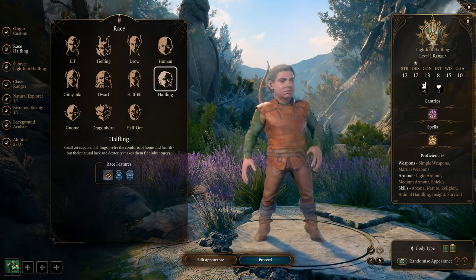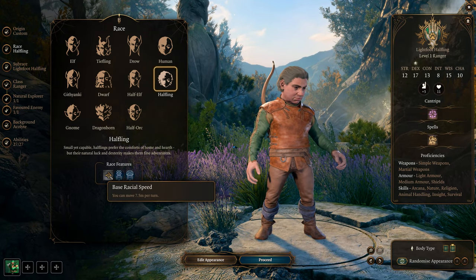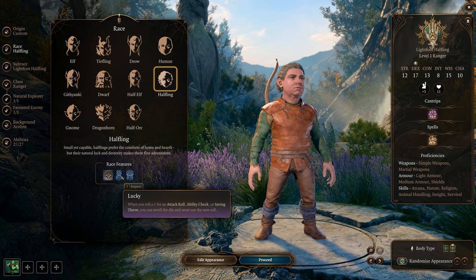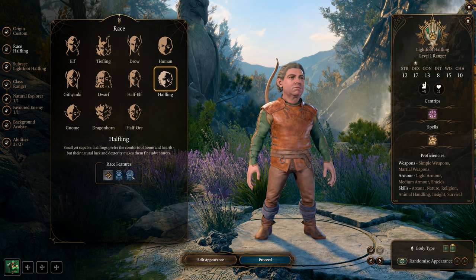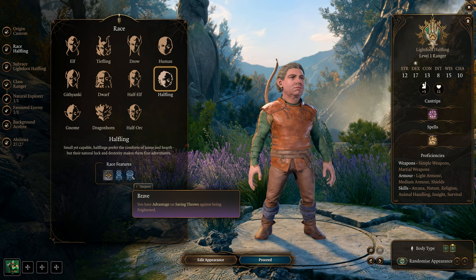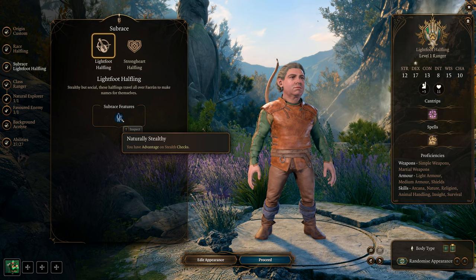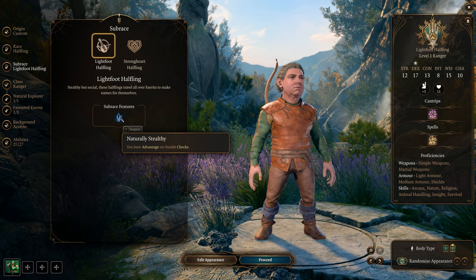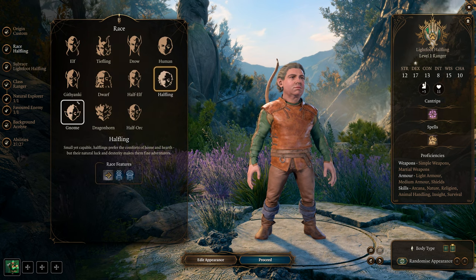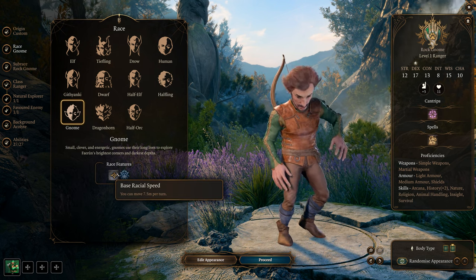Halflings: 7.5 meters base movement speed — you're small. Lucky lets you re-roll when you roll a 1 on attack rolls, ability checks, or saving throws, and use the new dice. Brave gives advantage on saving throws against being frightened. Lightfoot Halflings have advantage on stealth checks, and we're going to be using stealth in this build — hide in the shadows and strike, making sure someone else is the target instead of you.